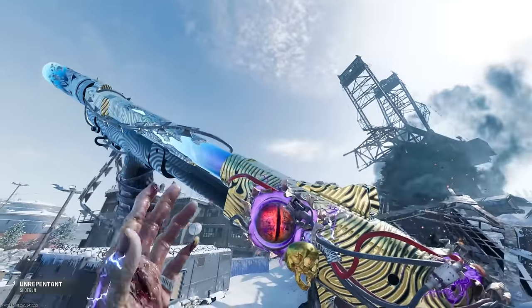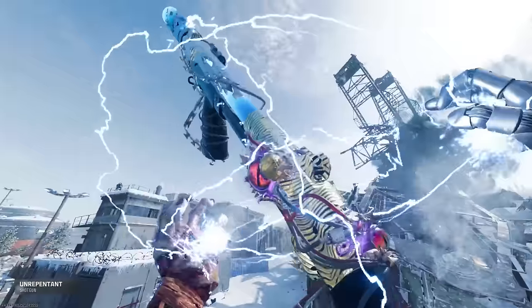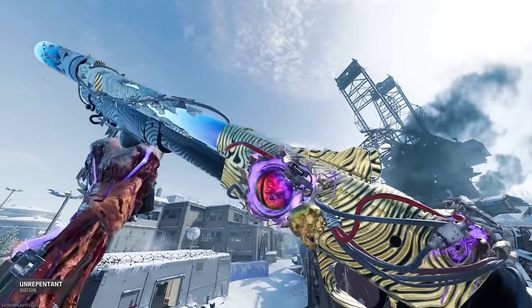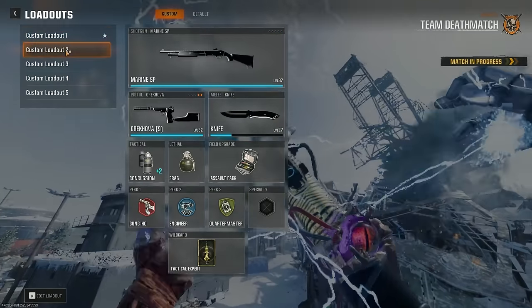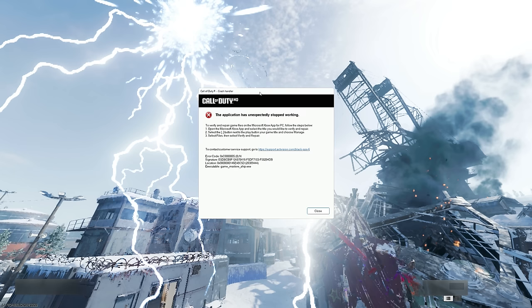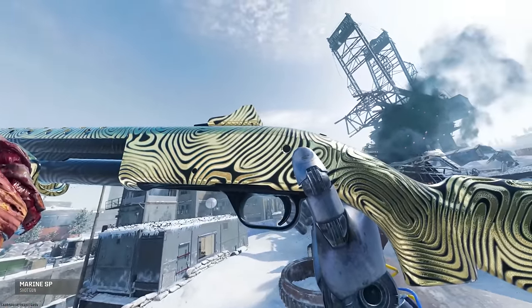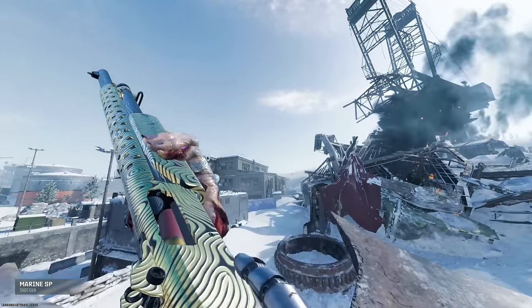All right, now that that's over with, this is what our shotgun looks like with Mystic Gold on it. Obviously we still have our MasterCraft blueprint on this from the Vault Edition. Looks pretty nice — I really do like this camo a lot, I think it's one of the better golds we've had. Definitely way better than what Gold Viper was in Cold War. And I just crashed the game. Note to self: do not switch classes in the middle of a MasterCraft animation. Yeah, don't do that.